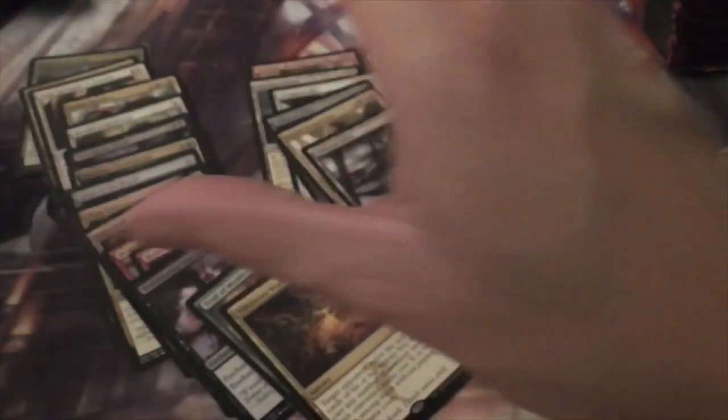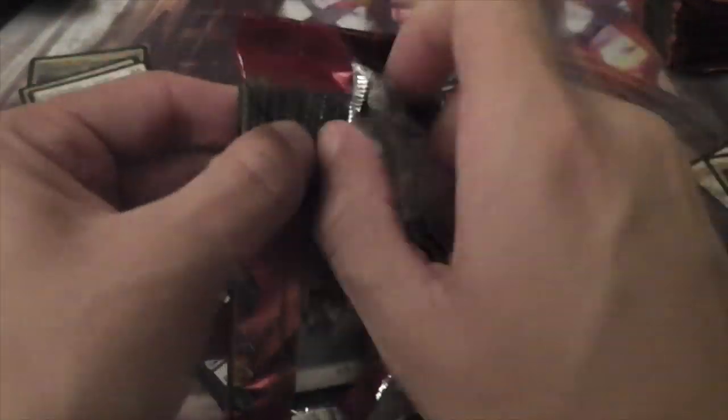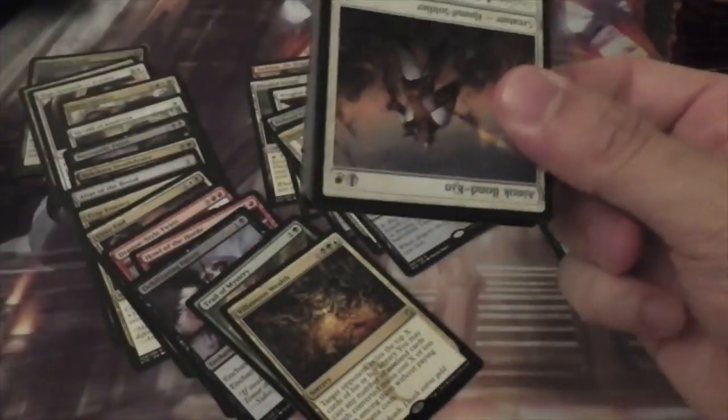Alright, so this is pretty good. We've gotten three fetches, all of them blue, which is about the best case you can ask for — except for one of them being foil, which we also got.